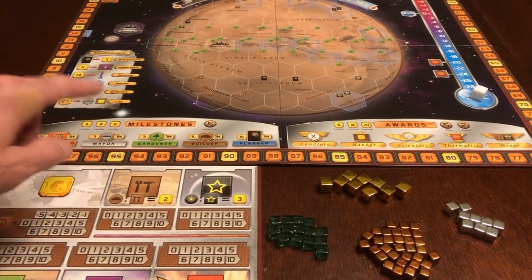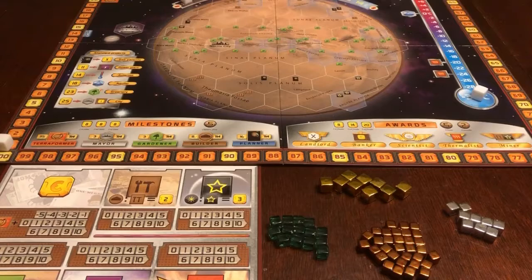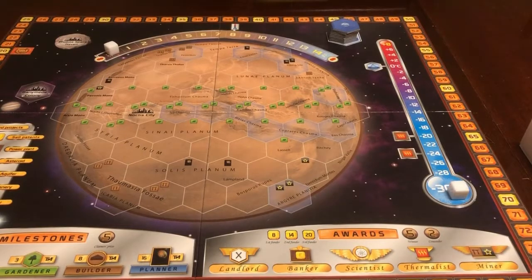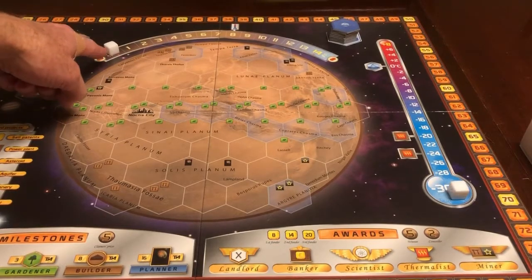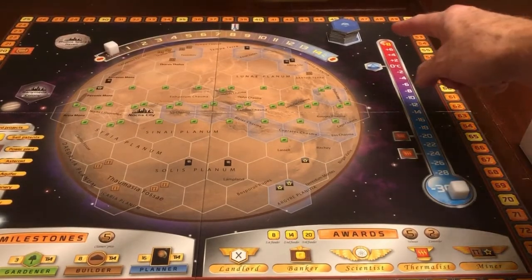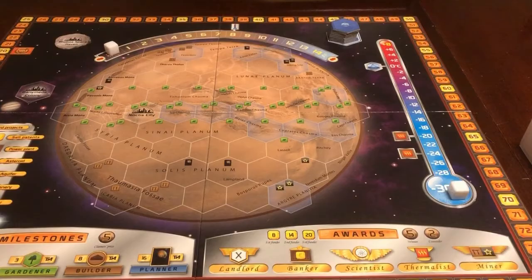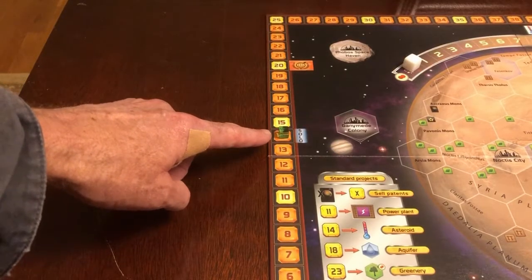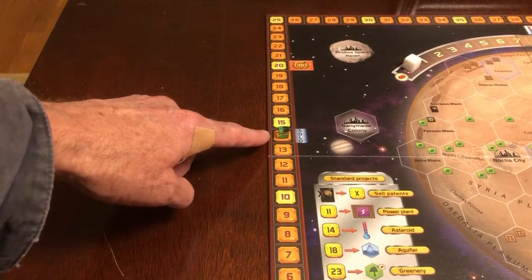Go ahead and get out the game board, your player board, and your player markers. Also, get out your 1, 5, and 10 resource cubes. Place the temperature marker at the bottom of the temperature scale, the oxygen marker at the leftmost of the oxygen scale, your 9 water tokens up at the top, and place one player marker at the solo indicator on Generation 14.